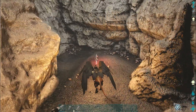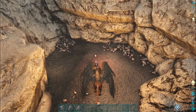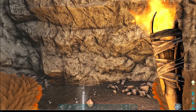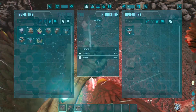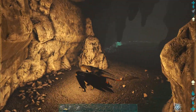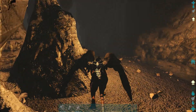For those interested in the full guide for the artifact on the Ragnarok map, I will post a link at the end of this video as well as in the video's description and in a pinned comment, along with other helpful links to videos that you guys might enjoy. After this we just make our way back out the same way we came in, and that is how you get the artifact of the immune.